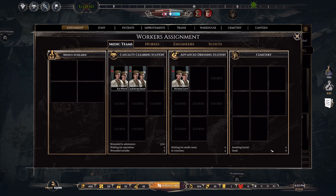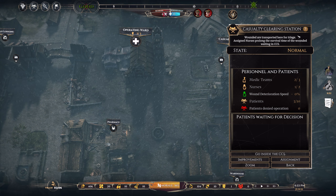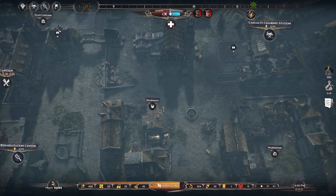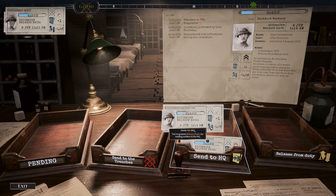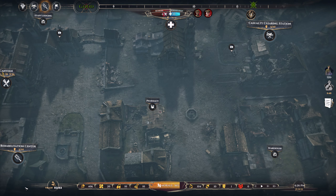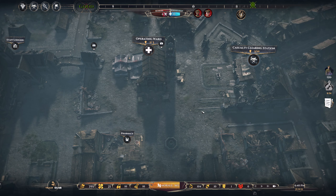Nurses are getting tired. Exhausted. Alright, we've got more rehabilitation. Only one chevron each, unfortunately. So let's get a few more drafts. We'll also need more morale, but of course, more soldiers in the trenches.